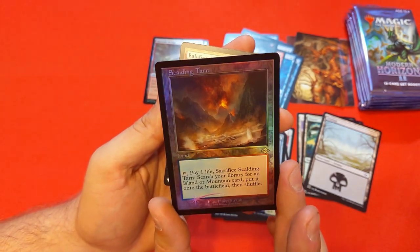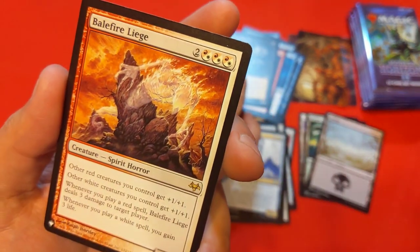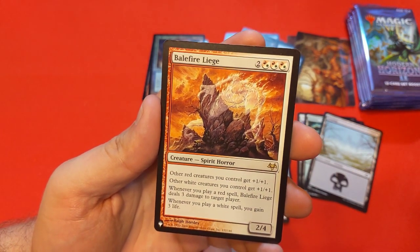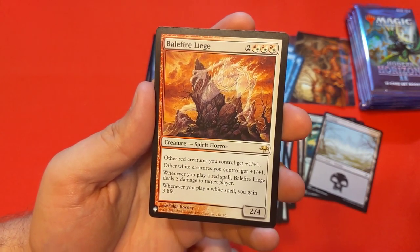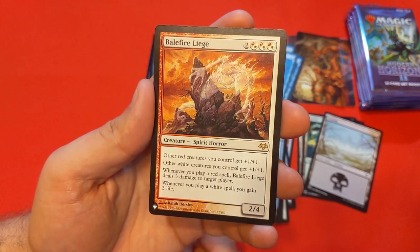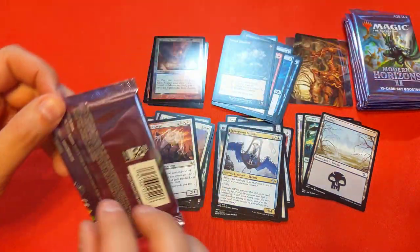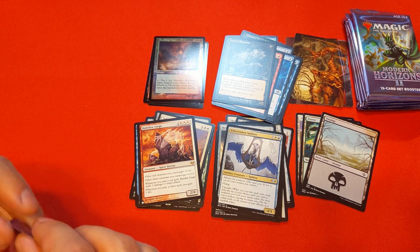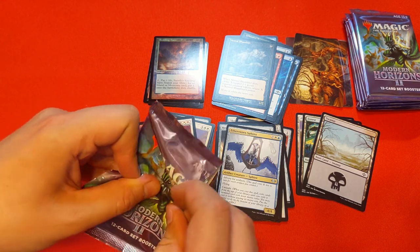I may try to trade this Foil Scalding Tarn into a full set of Fetchlands. Also got Balefire Liege: red and white creatures get +1/+1, play a red spell and do three damage to target player, play a white spell and gain three life — lots of fun wild stuff to do. But that was completely overshadowed by the foil fetch. I'm pretty darn happy. Let's keep going for fetches because apparently talking optimistically about them seems to bring them in. This is more for me but it also serves as a historic way to look back at Magic cards over the years.